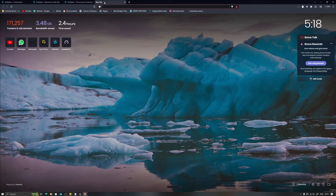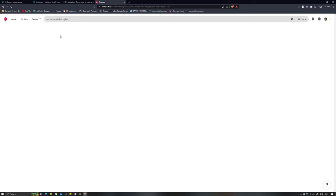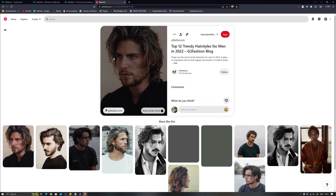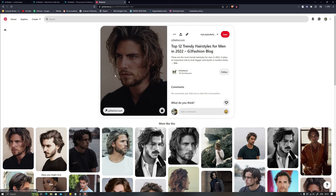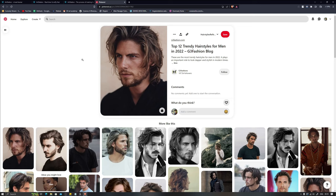Other than that, you can always use Pinterest. If you search for keywords like 'medium male hairstyles,' you get a lot of images related to that. The best part about Pinterest is that if you click on any image, it shows you other similar images based on your current result — two techniques I really like to use when collecting references.